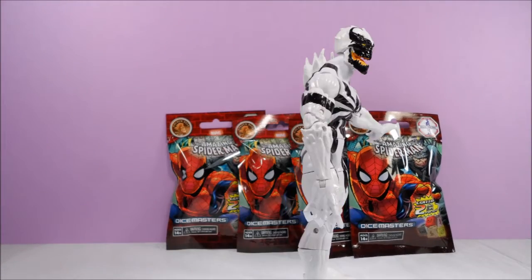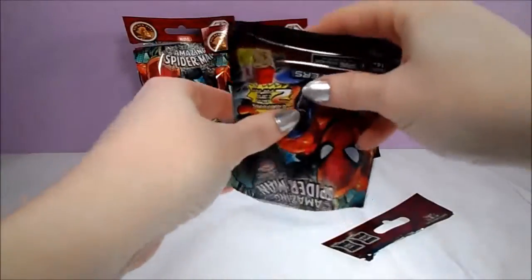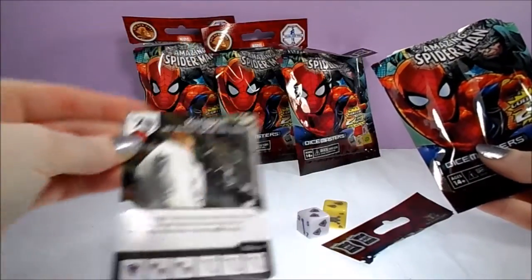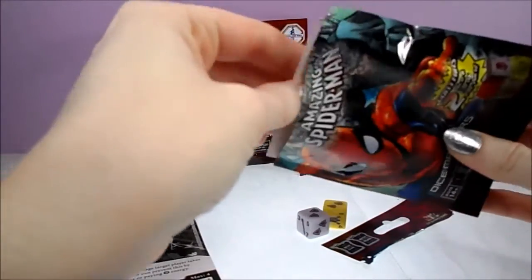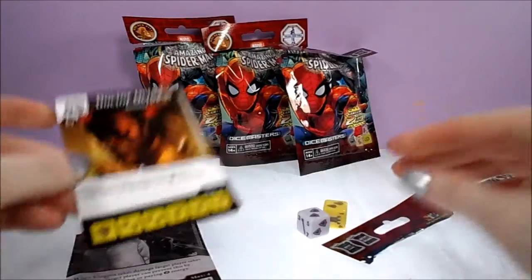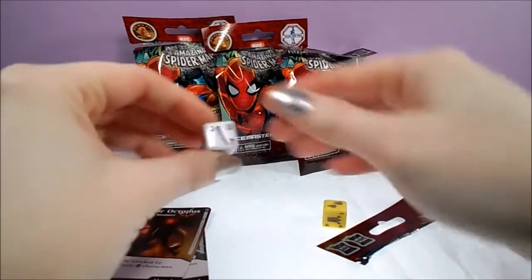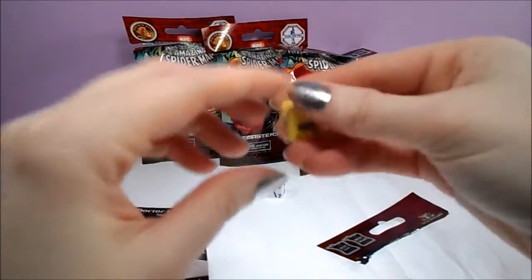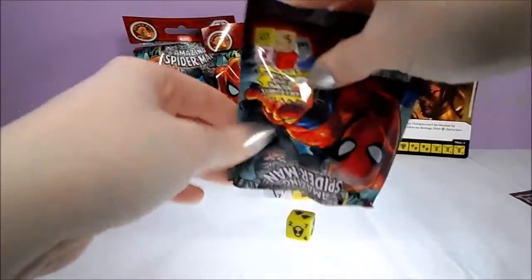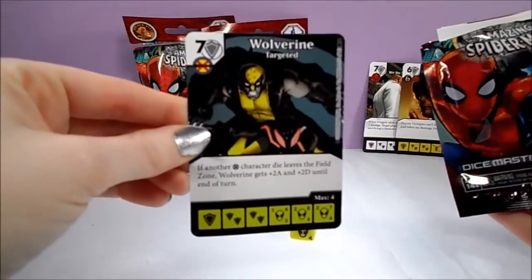Thank you, Anti-Venom. In our first pack, it looks like we get a common Kingpin — we do not speak his name — and also Dr. Octopus Sinister, who is also a common. Kingpin's die features his cane, and Dr. Octopus's die features one of his mechanical arms.